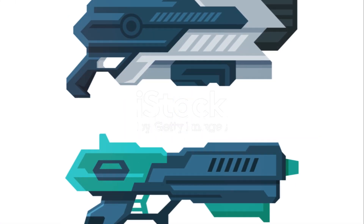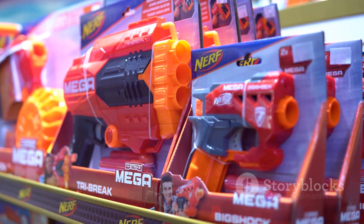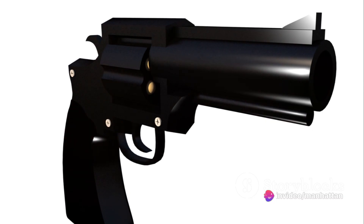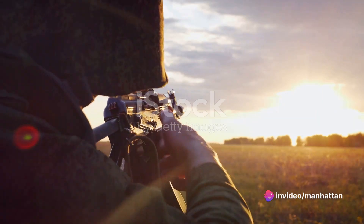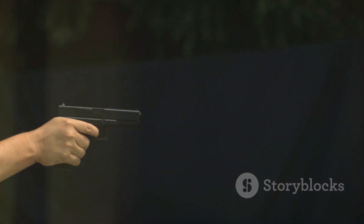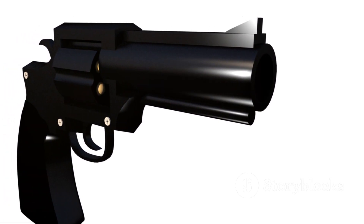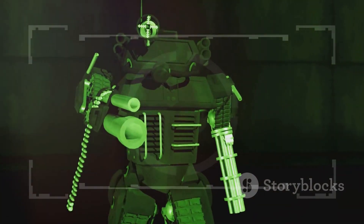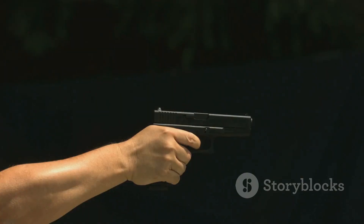In summary, each of these new weapons brings something unique to the table. The Phantom Shredder is a close-range powerhouse. The Whisper Fang is a stealth weapon perfect for surprise attacks. And the Titan Pulse is a versatile mid-range weapon. Understanding how to use each weapon properly can give you the edge in any battle. So choose your weapon and step onto the battlefield with confidence. And remember, in Warzone 3, the only constant is change. Adapt, evolve, and conquer. Until next time, stay sharp.